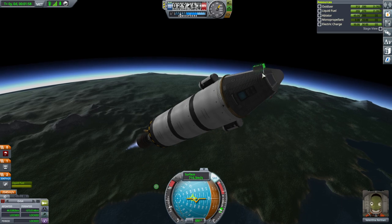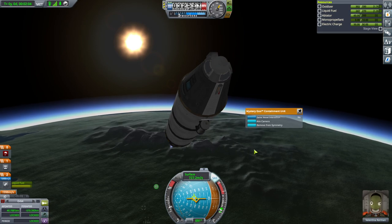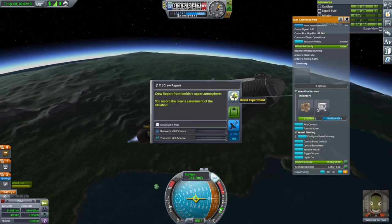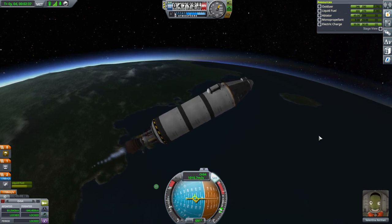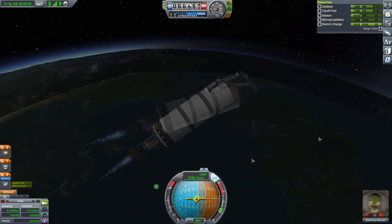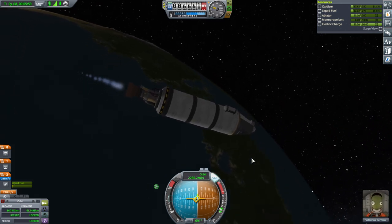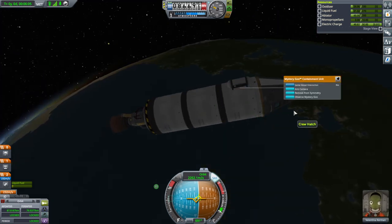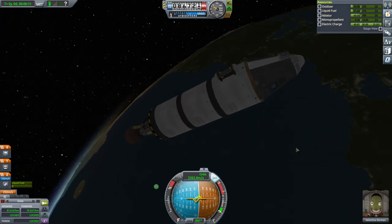We are in the high atmosphere now — we did the thermometer already. Observe mystery goo. Have we done the crew report here? Yes. I won't do high carbon orbit just yet. I think this should be capable of it if we do things right. I want to get the low orbit stuff first, so mystery goo in low orbit near Kerbin.